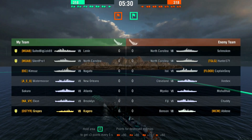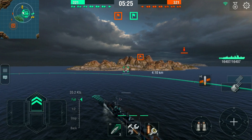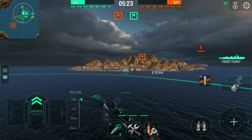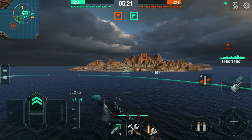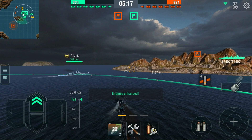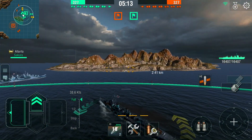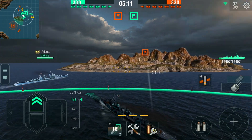As you can see, he's up against... there's an Ise on the enemy team, which means the enemy team has scouting, and a Fiji, which means they have a dedicated Kagero killer. Here he is, coming in, taking a nice close look at that Atlanta.